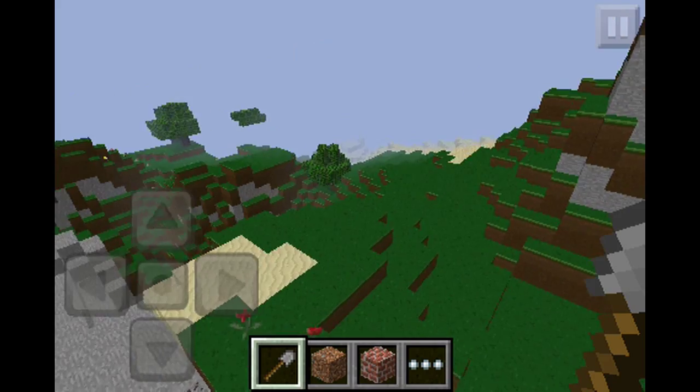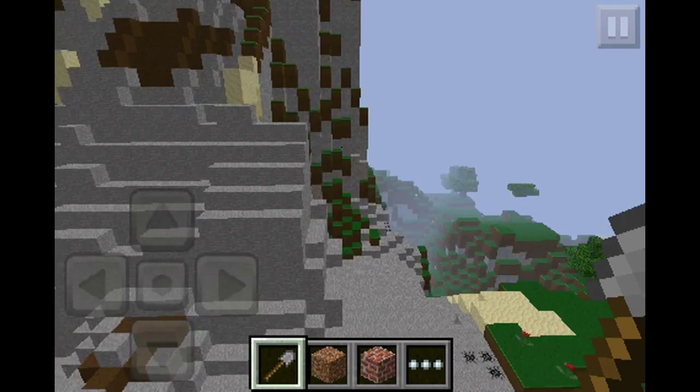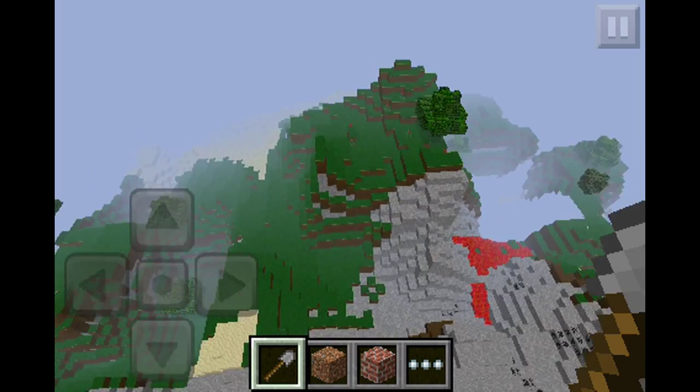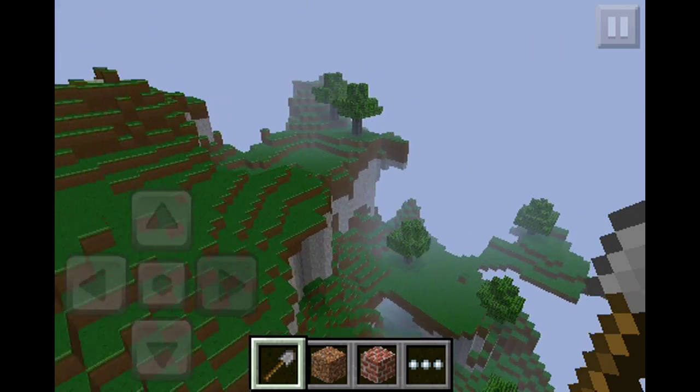So yeah, let me see — is there anything else? There's this awesome mountain that's just completely — the whole thing is made of stone. This main area, pretty much. Watch out for the lava again. Giant mountain right here with an overhang.